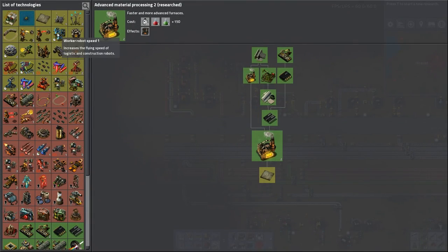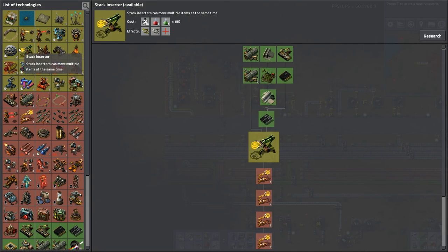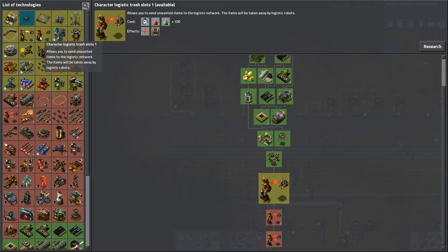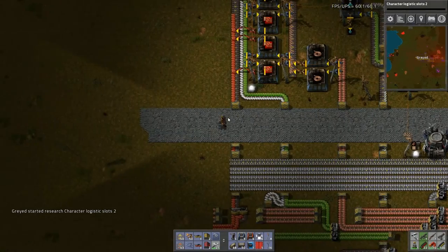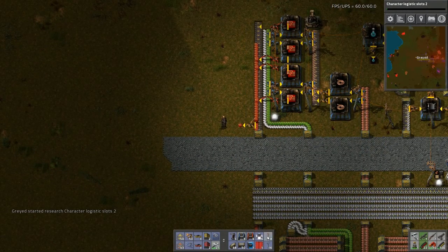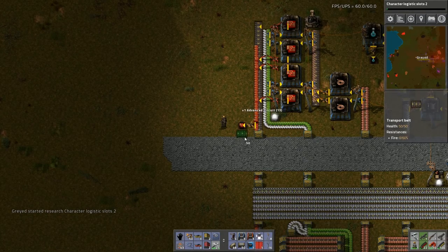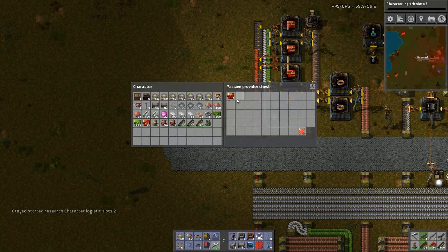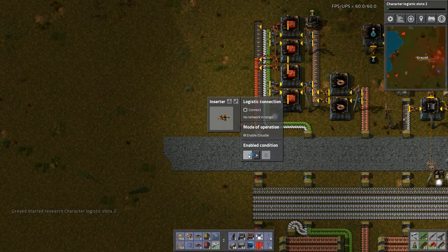Advanced material processing is complete. I don't want explosives, I don't want trains. I want more logistics slots. What I need to do is I need to bleed off — where's my passive provider chest? There. And now what I'm going to do is I'm actually going to connect this to the logistics network.